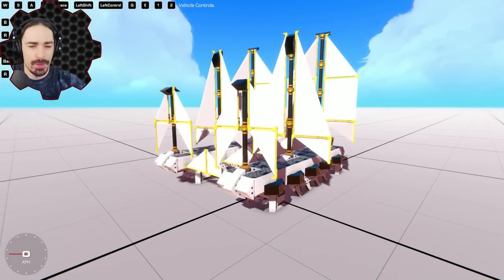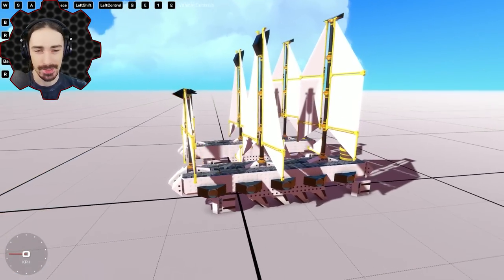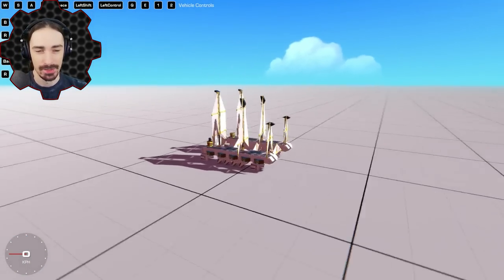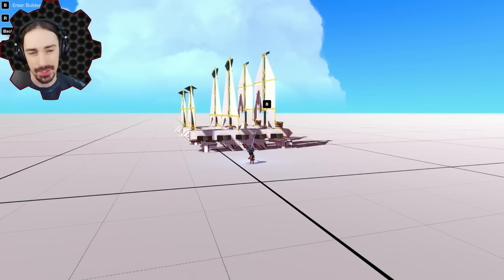Welcome back to Trailmakers! Today we are not going to be using wind power — as you can see I am in a map that has zero wind. We are going to be trying to use sail power to go as fast as we possibly can, and the goal is to break the sound barrier. Whether or not that's going to happen, we will find out.